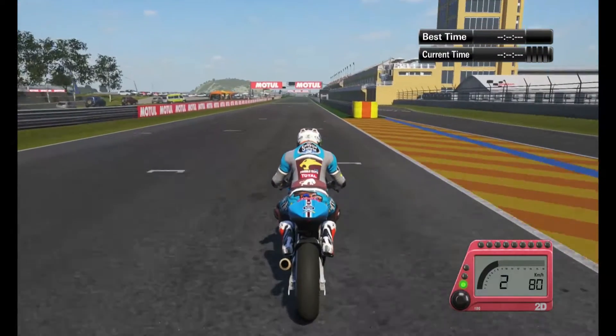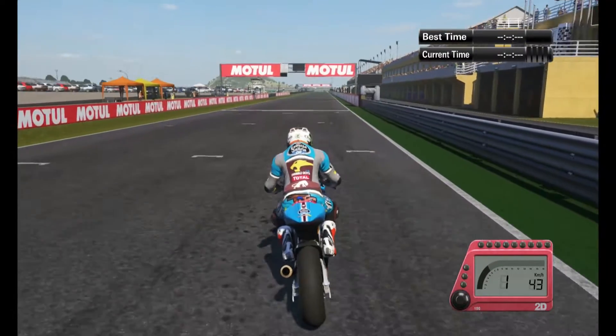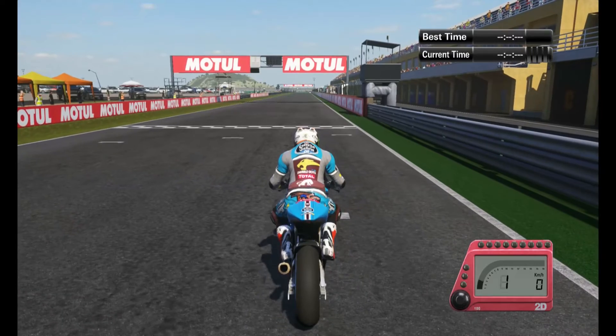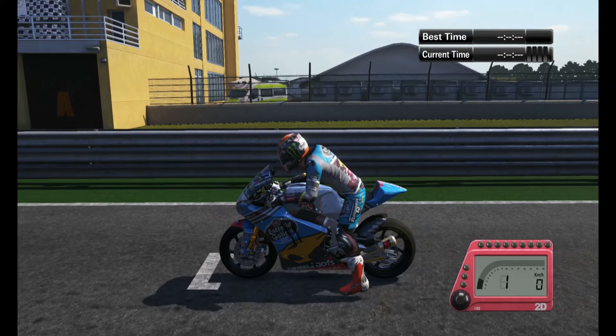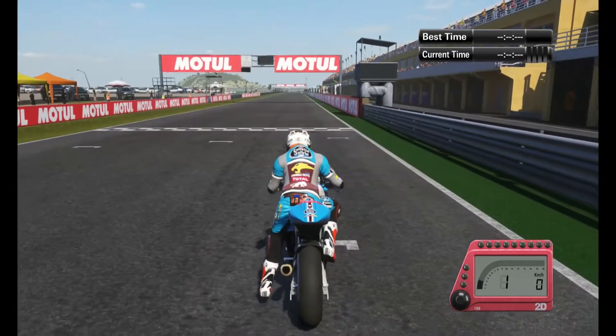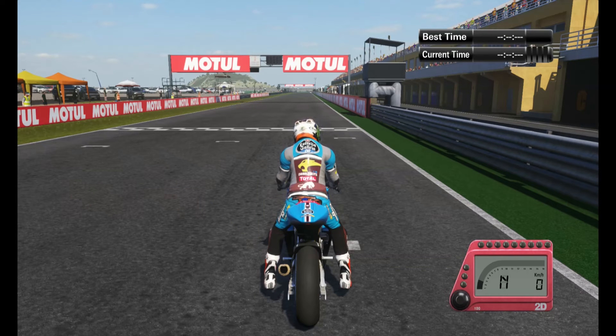So let's say you line up on the grid. Preferably, because this starts a lot faster than anyone else, you would be in a position where you have free space in front of you — preferably first place. That is probably the best place to do this. If you cannot get pole position, you can try it, but you've got to remember that your rear tire is spinning as you accelerate, so it's going to be really, really hard to steer out of the way of any of your opponents.